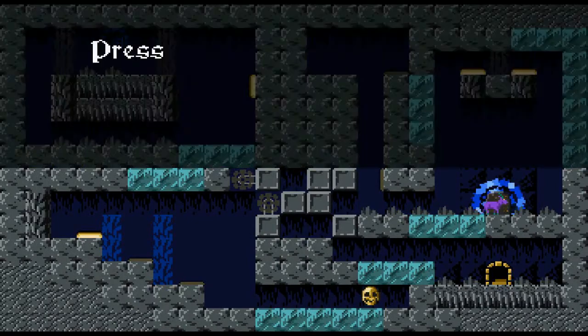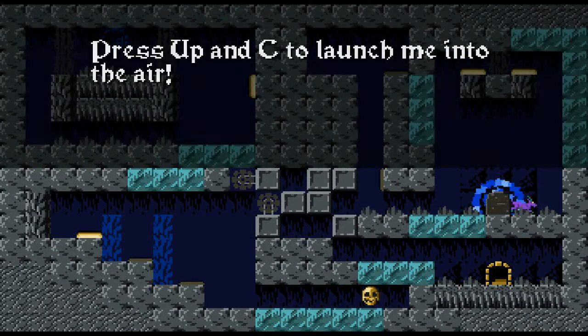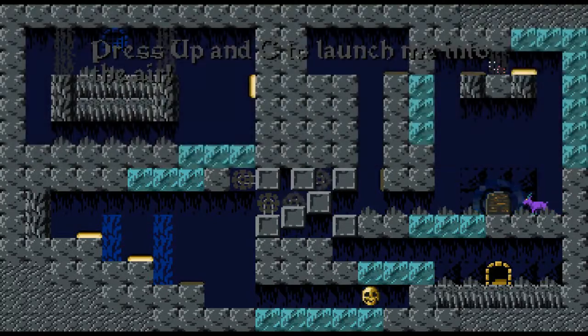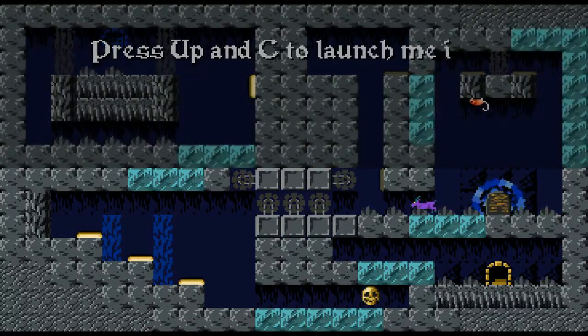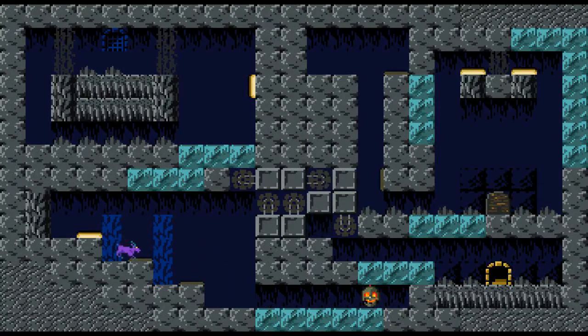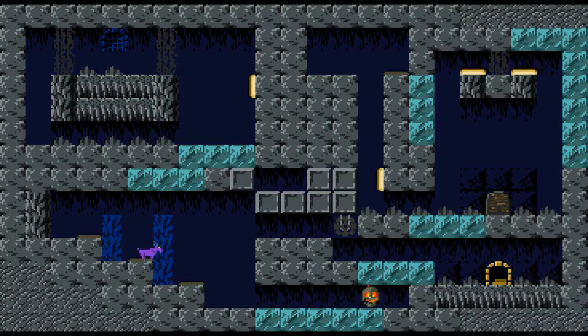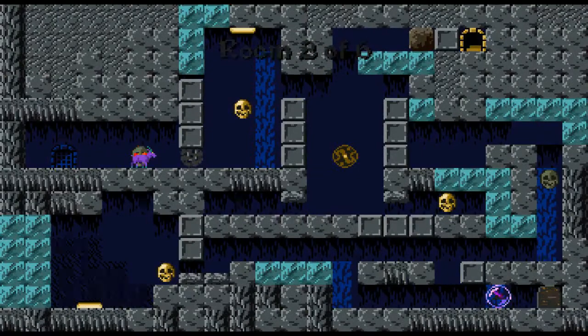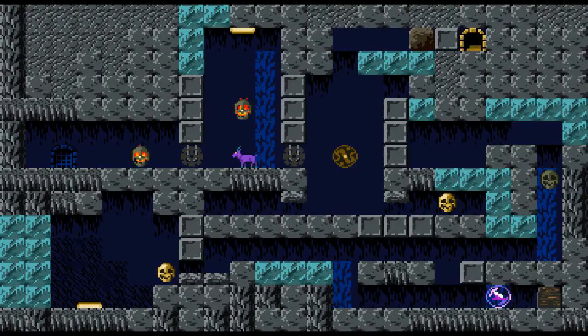Just go where you can go. Press up and C to launch him into the air. Call him back to me. Let's go touch this. So I guess I just have to hit all these switches. Cool stuff. I almost have a feeling that if I didn't hit that skull first I would have failed somehow. But that could be wrong. So this seems to be pretty simple so far.